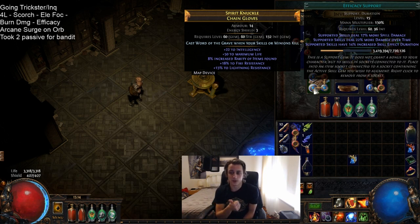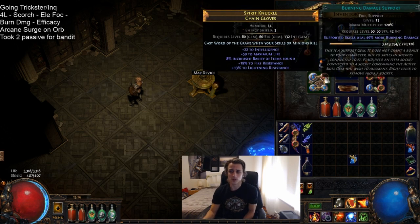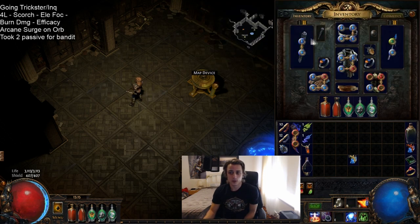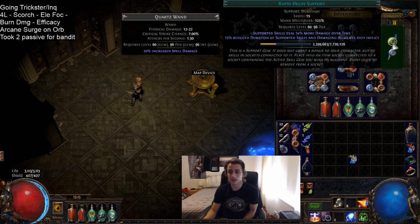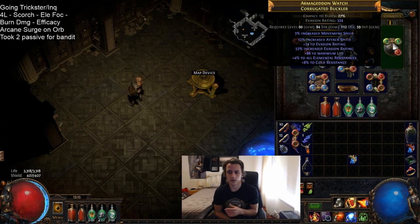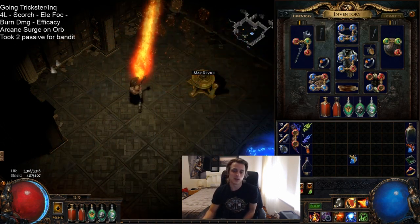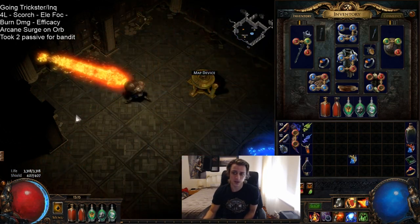If you have to move, having Increased Duration means the burn stays on longer so you can keep reapplying your stacks quicker and keep those damage ticks rolling. If you let it fall off you have to start again from stack one, so it helps keep your stacks cascading. Efficacy is also a really good additional gem — it gives you increased skill duration, more spell damage, more damage over time, basically a Scorching Ray gem in a nutshell. Then we also get Burning Damage support, which is a huge extra multiplier. The 6-link is: Burning Damage, Elemental Focus, Efficacy, Controlled Destruction, and Rapid Decay, or you can go Empower level 4.